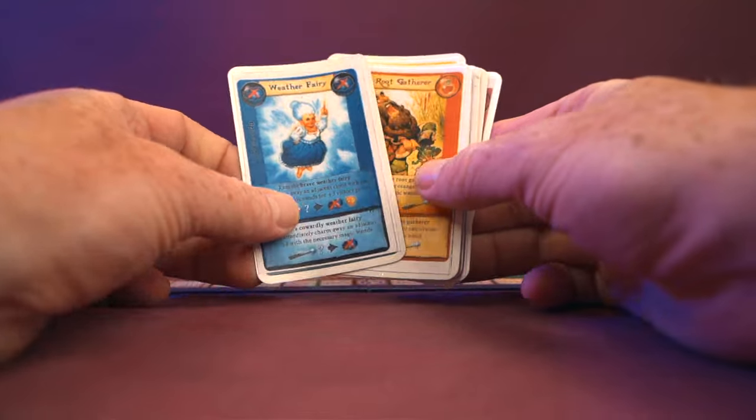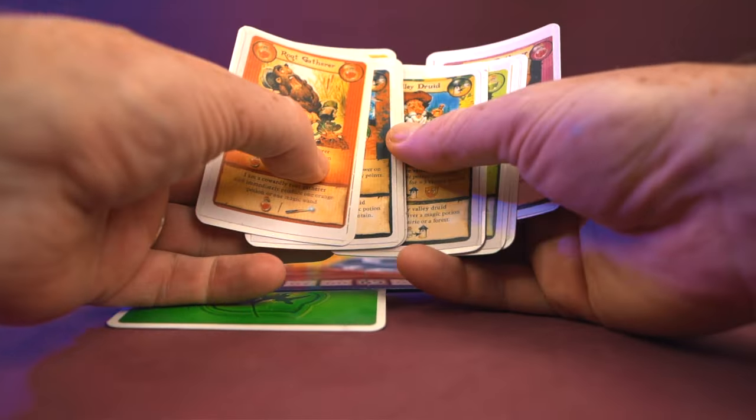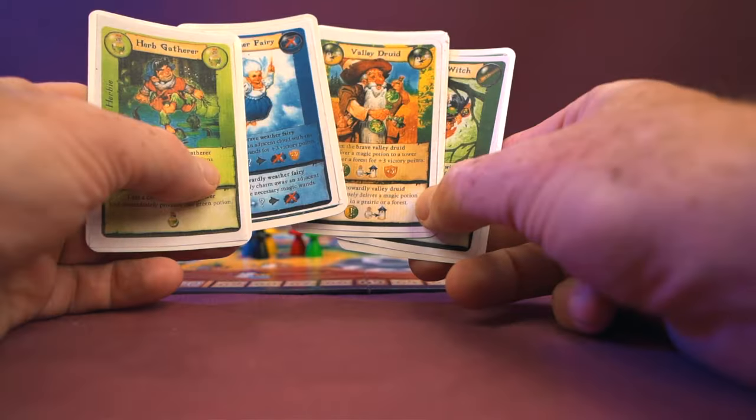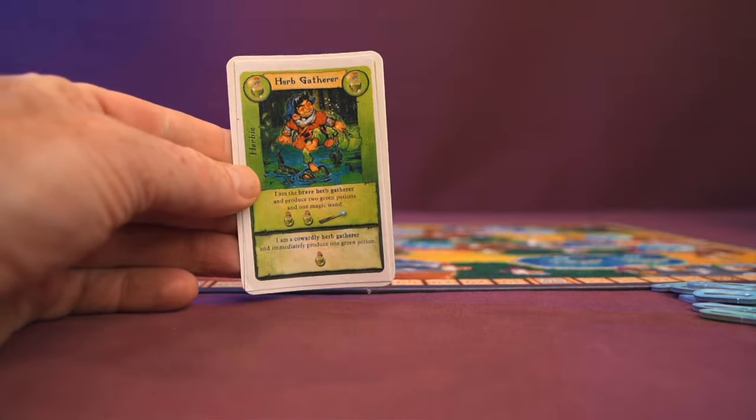The game consists of seven rounds with a variable number of turns in each round. At the beginning of each round, each player simultaneously chooses four of their ten role cards to form their hand. The starting player then chooses one of their role cards and places it face up on the table.